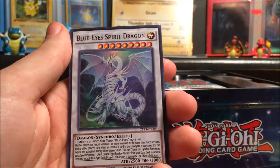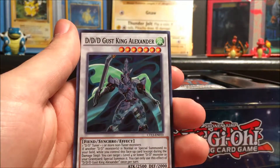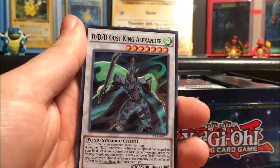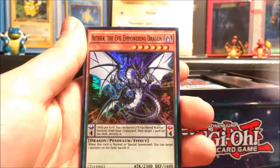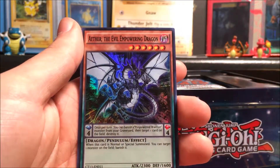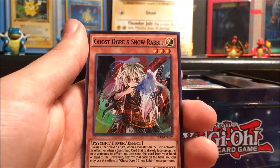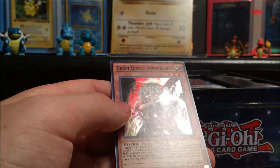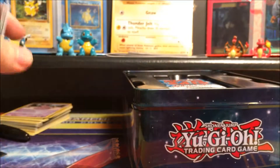We'll make sure to sleeve that up later. Blue-Eyes Spirit Dragon — now that's an amazing card. D/D/D King Alexander. Ether the Empowering... I don't know where these cards are from. And then we have this ghost card — it's a limited edition card. I really want that card, I don't know what the hell this is.